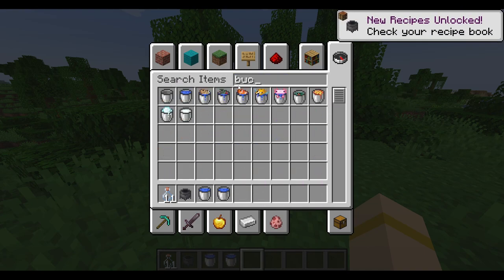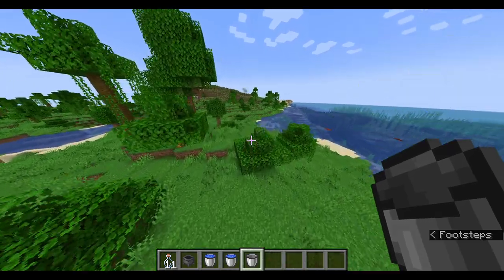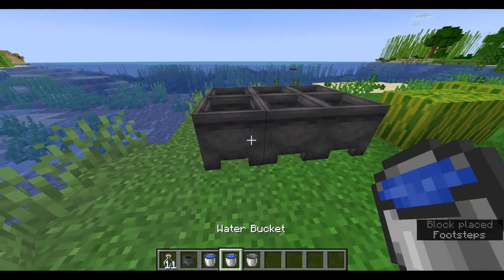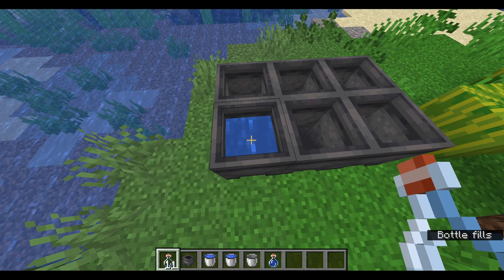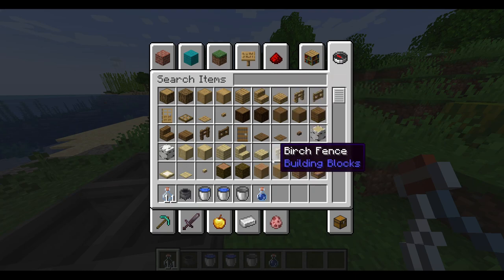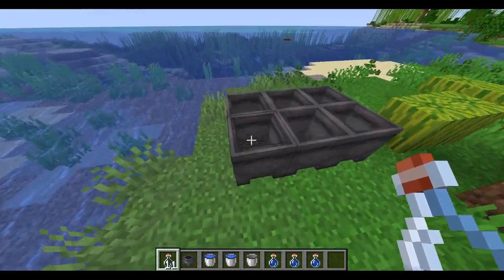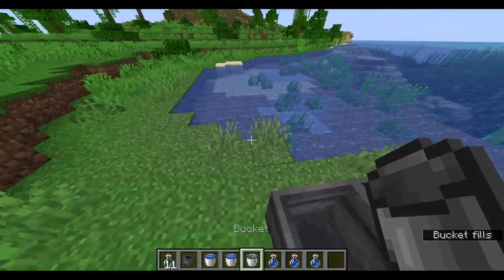Let's experiment. I need a nicer area here. I'm in creative mode of course, but it should work. Let's say we've managed to get it to rain and we have a block. So we're getting one, two, three water bottles. Basically, you don't even need to get them this way — if the water's in the cauldron, I can get it with a bucket if I'm not in creative.